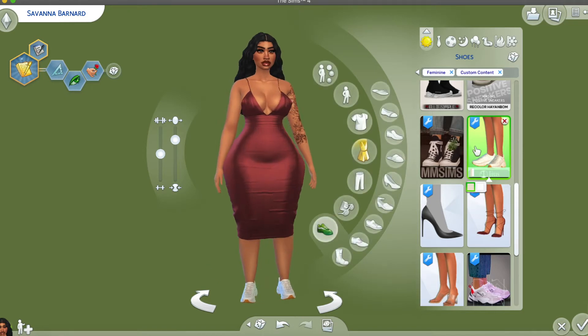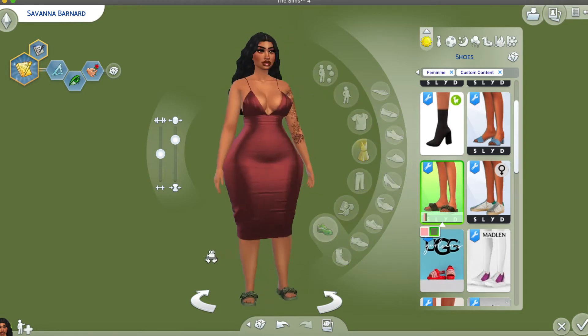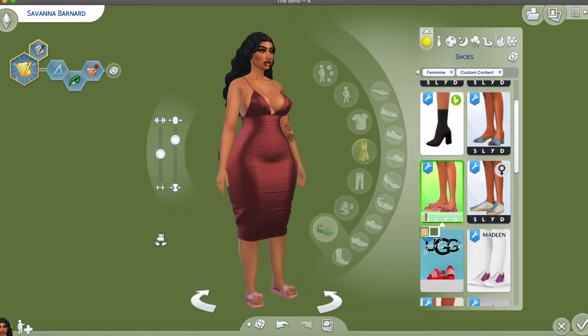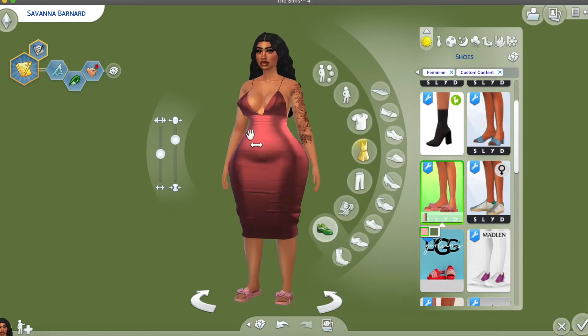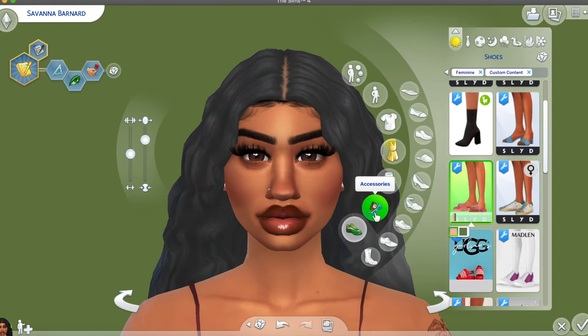The next shoe we have is the Rihanna Fenty sliders. I know these were very popular a couple years ago. We have the green and the pink. I'm reading everything from a split screen so I won't get confused. There's a lot of makeup on but just needed a quick sim for this video.